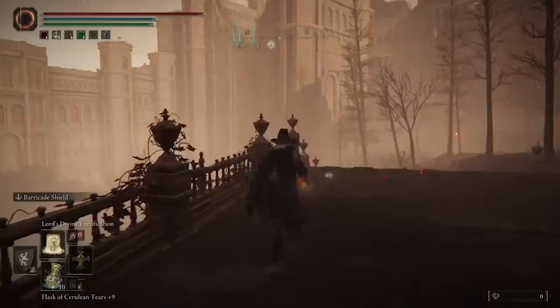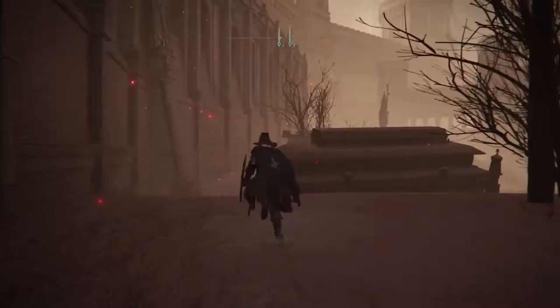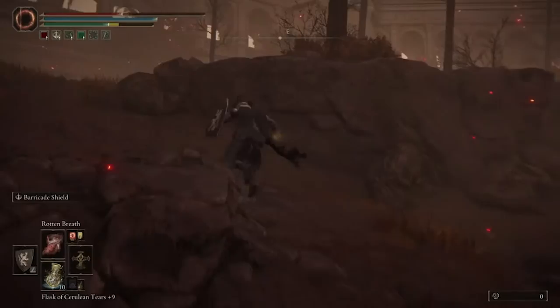Initially when you get here, there'll only be one putrid tree spirit and you can take them one at a time. But it's easier if you just go ahead and trigger all of them and then work your way through them. When you get to this little patch of desert, take the left-hand side, run through the entire area, then rush back over to the staircase and up to this little spot right here.